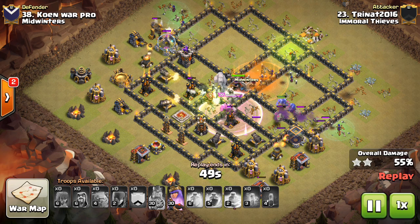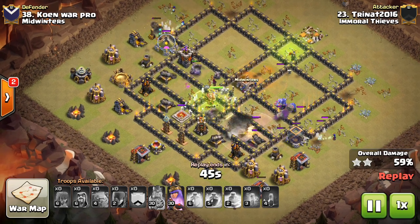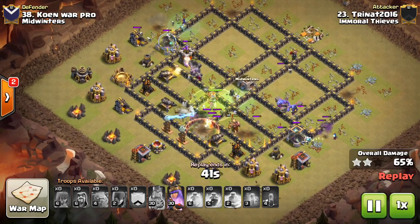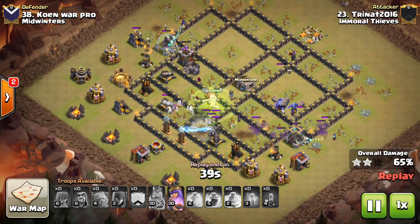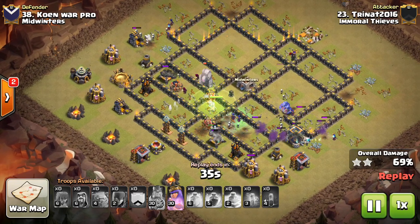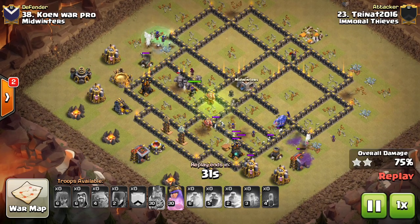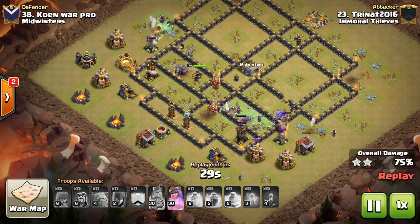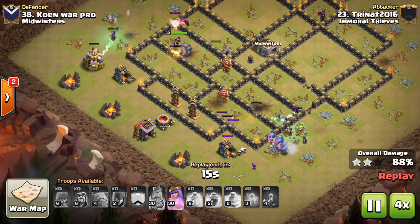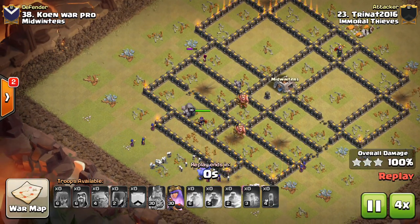A few witches up top, a few witches on the bottom, helping with the cause — making sure the flanks are being taken out at the same rate that the core of the base is being taken out, coming through in one succinct wave. The last jump there allows him to access some of those Teslas and final defenses. Good stuff here — works out very nicely for Trinat once again. I'll go ahead and fast forward for the sake of time, because we all know how it's going to end with all these bowlers and witches, and the queen and golem.